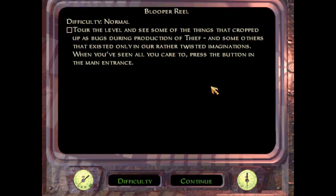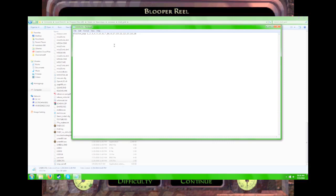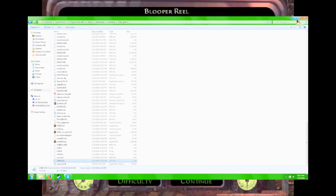Alright, here we are guys, checking out the blooper reel. This is an extra mission they kind of tagged on as an easter egg. You can't access this through a normal game. In order to access it, you have to go to the user's CFG files in the Thief Gold files. If you have it on Steam, it should be around Steam apps. After that, you put 'start_mission 16' or something like that. I'll show it on screen. Once you do that and save the user's CFG, you can access the blooper reel.